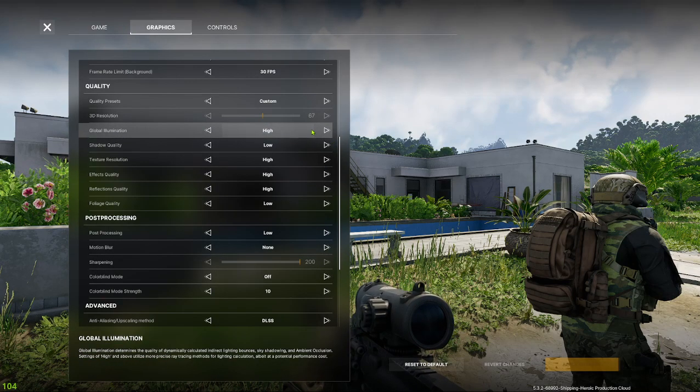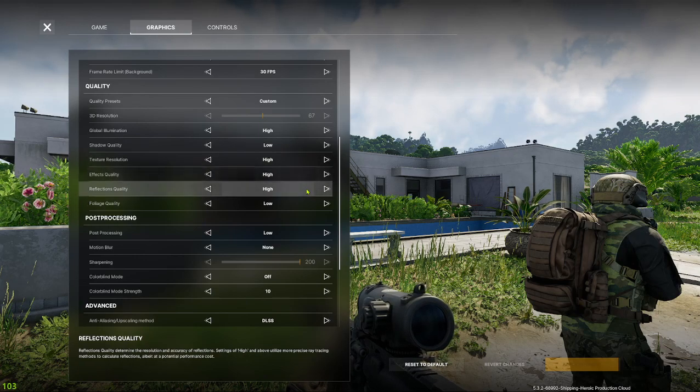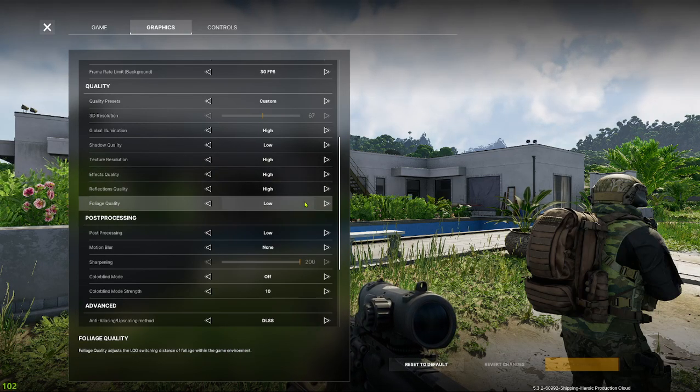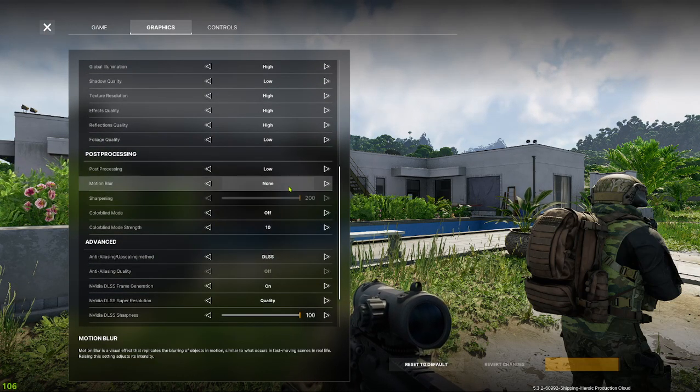High global illumination, low shadow, high texture, high effects, high reflections, low foliage, low post-processing.